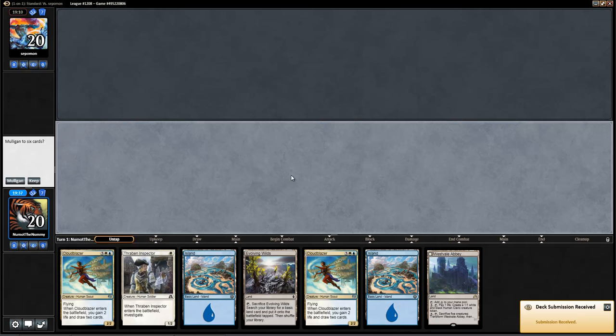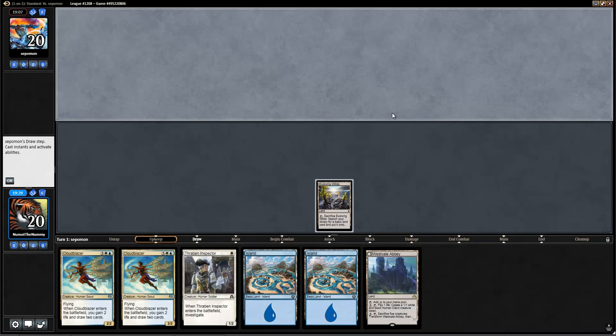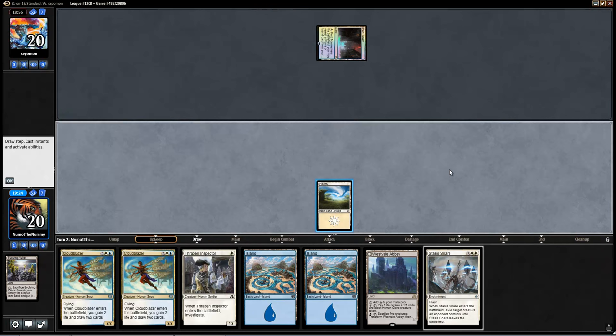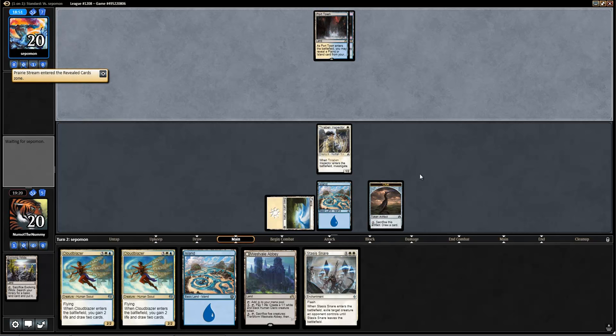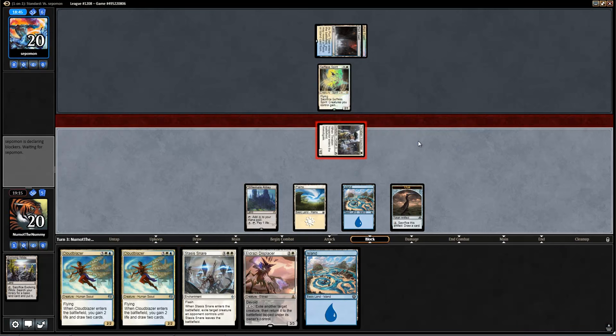We are going to play again. Not a great hand, but I'm going to keep it. Remember last game we mulliganed to 4 and surprisingly we stabilized for a little bit. The opponent's draw was a little bit slow, so hopefully their draw is a little bit slow here as well, because double Cloudblazer is not doing me many favors. The nice thing is because I have a Westvale Abbey in hand, getting a Plains here is not the worst, because we already have our colorless source for when we need it. Opponent has a Selfless Spirit — that's fine. Displacer, not a bad draw here.